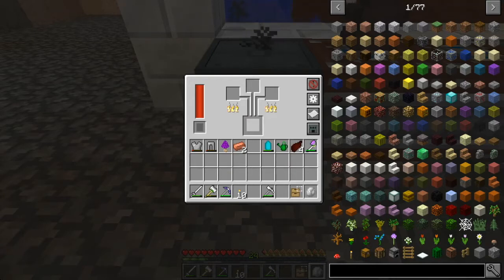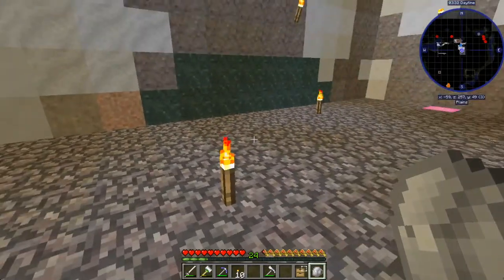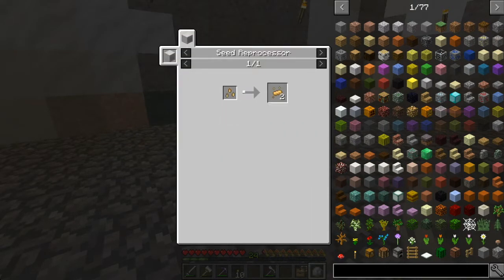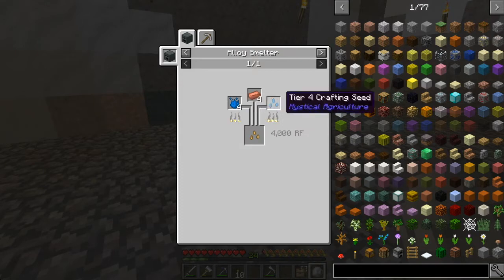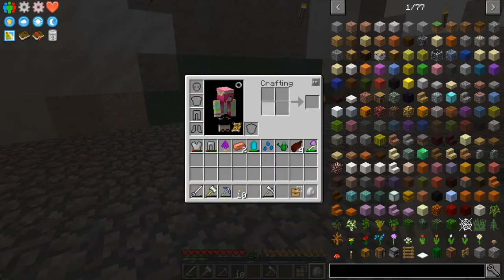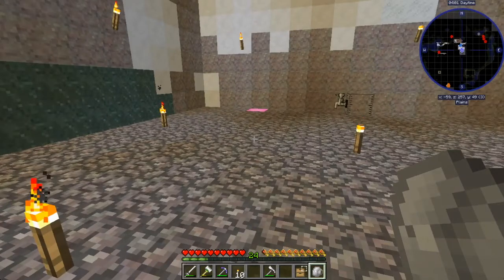Let me know down in the comments what you guys think about me just making these seeds off-camera instead of doing it on camera, because it's kind of just the same — everything is kind of the same. There's a little bit different stuff included in the recipe but it's pretty much: take this that you just made and use that to make this. I think we need four more of those, four constantan, and the tier four — we just have two constantan.